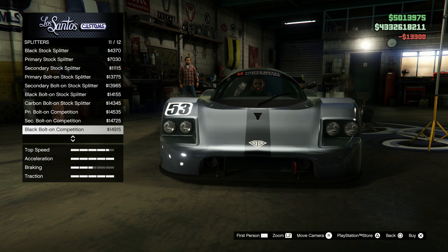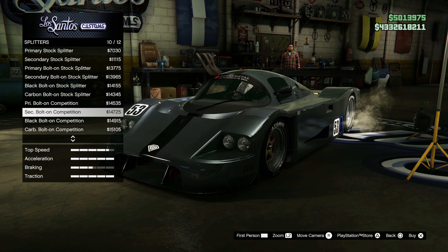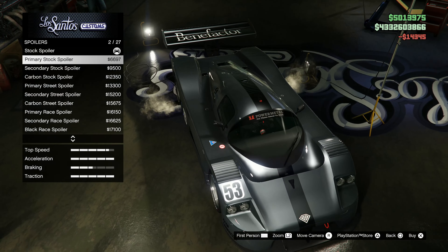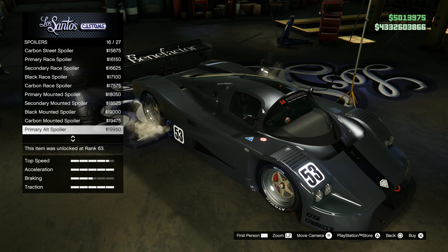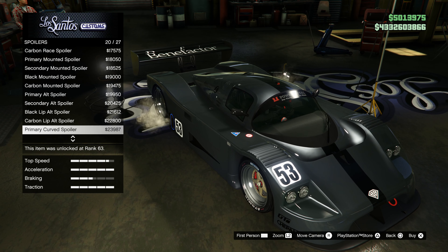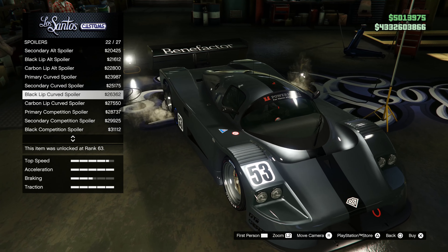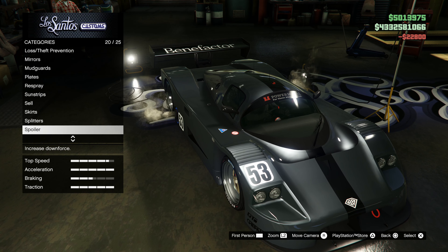For the splitters — is this the first car without a crazy splitter? It is. Wow, that's actually shocking. We're going to go with a carbon one for sure because that looks proper. For the spoiler — I'm liking it. That's not too bad. I'm going to go with one of the alt ones. Black alt or carbon? Carbon — let's go with carbon.